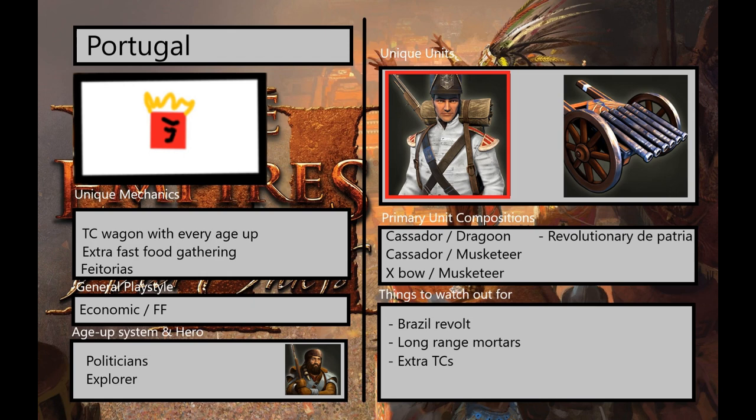They also have extremely long-range mortars. Not many Portugal players take advantage of this, but they do have a card that adds 8 range to mortars, boosting them from around 42 to 50 range. This is probably going to be even more popular when the March update comes out and mortars are able to target normal units — we'll likely start seeing 50-range Portugal mortars a lot more often.